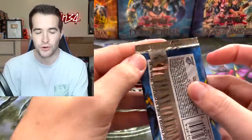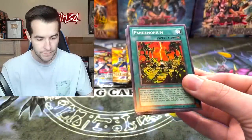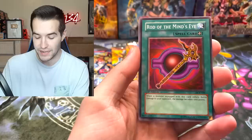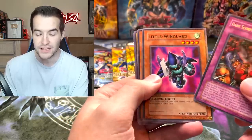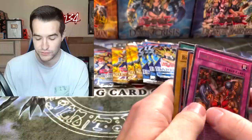Dark Crisis First Edition - so far we've gotten one foil out of here. Can we pull a second? Pandemonium, Sakuretsu Armor - very good one. Rod of the Mind's Eye, Blindly Loyal Goblin - he's loyal even though he's blind. Dark Scorpion Combination as the regular rare, Little Wind Guard, Arsenal Summoner, The Battle Footballer, and Precious Cards from Beyond.